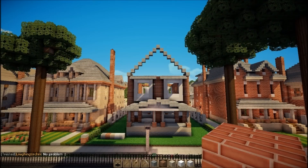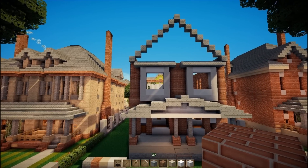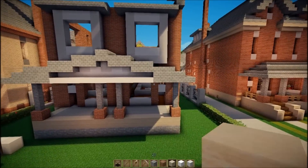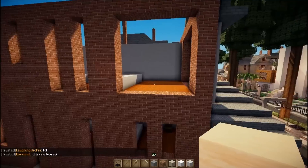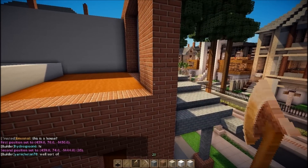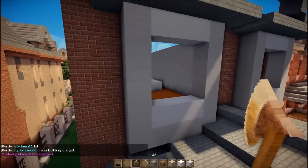Hey guys, Shift Master here, and we are back with part three — wait, I'm always losing count on which episode it is. What I did between the last part and this part is pretty much just put all the exterior walls on the other side and put in the layout for the walls for the other side as well.